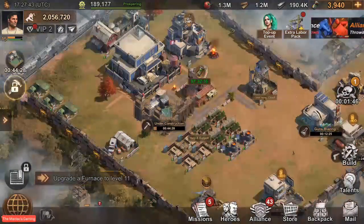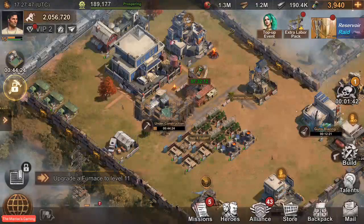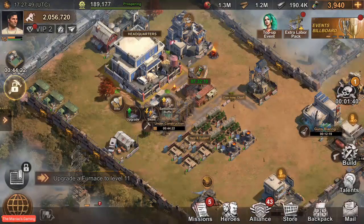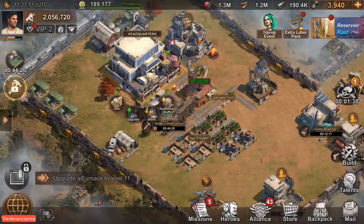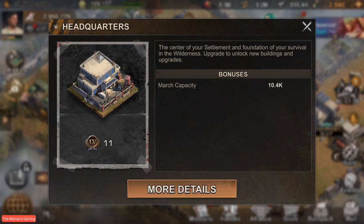All right, update time, because everyone loves that. One of the major things about this update comes to the headquarters. If you go ahead and click info — if you haven't seen this — you'll now notice that it does not say what level out of what level your HQ is, so that's kind of different. But why did they change this? Click more details and scroll all the way down.